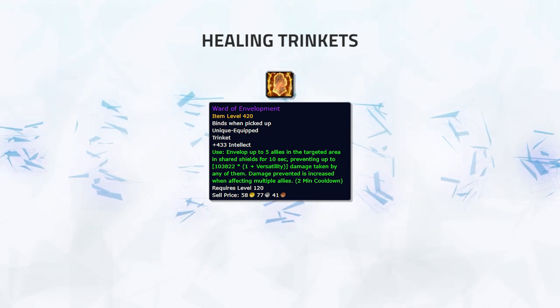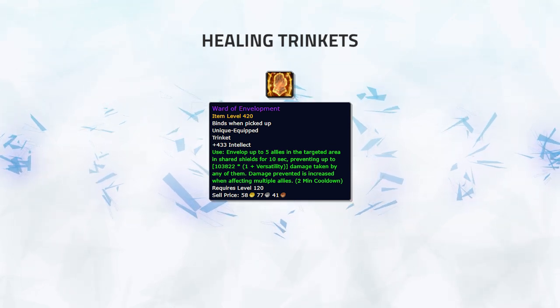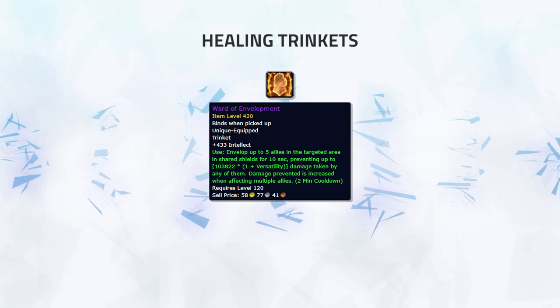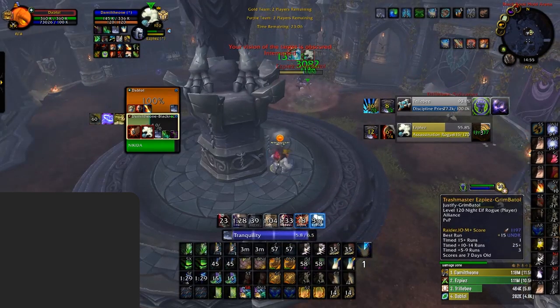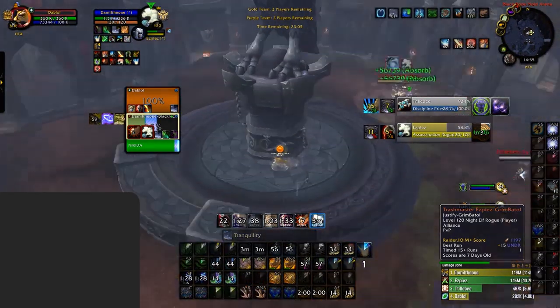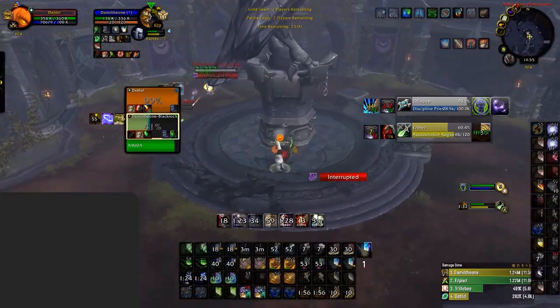Any and all healers should use this trinket when needing the extra healing throughput to deal with a ton of damage. Using Ward of Envelopment in dire situations can seriously improve your chances of surviving. Here, the hunter gets put into a kidney and bomb at half HP and could easily die. The druid reacts by using Tranq for the HoT, then uses the Ward of Envelopment trinket, which goes through the bomb, absorbing a ton of damage. This allows the hunter to continue his aggression, look for a trap, and send the rogue running instead.